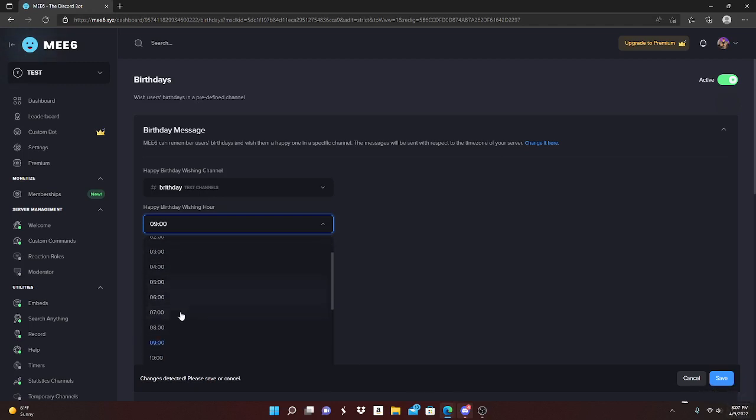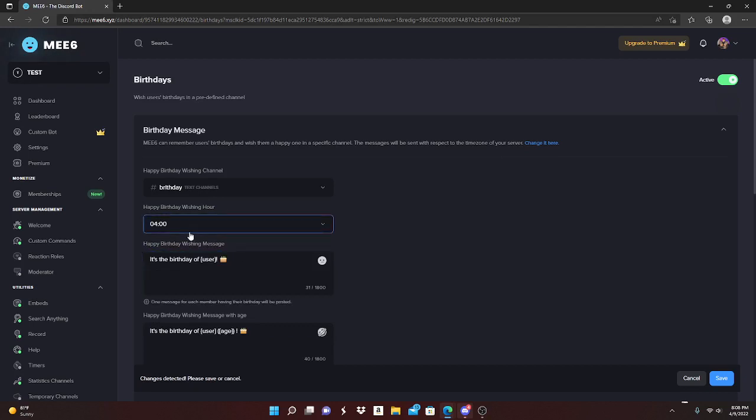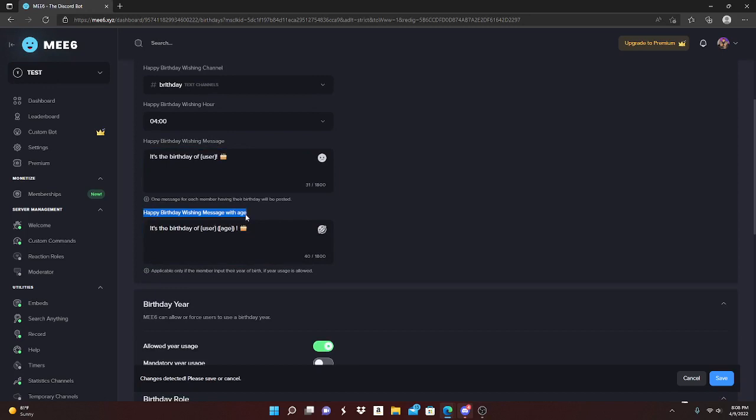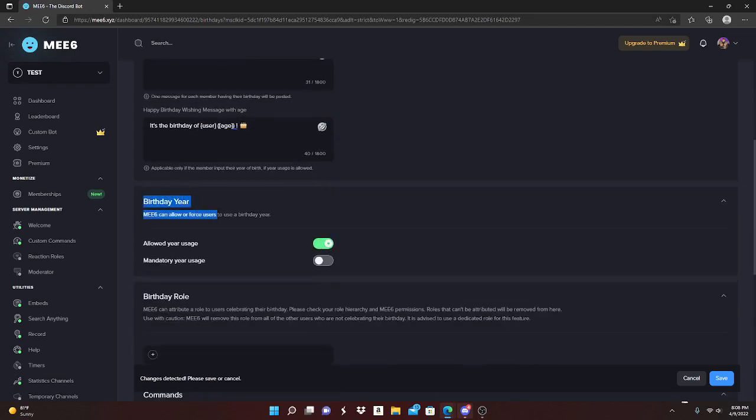I'm gonna set the wishing hour to 4, so at exactly 4 o'clock it's gonna send a message to the person whose birthday it is. Next is the 'Happy Birthday Wishing Message' — this is the message they're gonna receive. It says it's the birthday of the user with a little cake emoji, which I really like. There's also a 'Wishing Message with Age' option which adds their age — like 'it's Lambo's 28th birthday.'